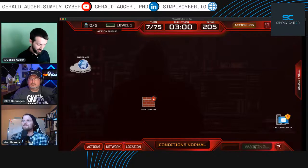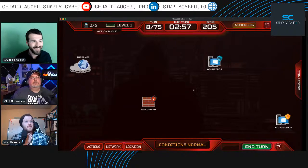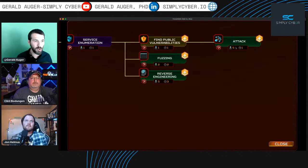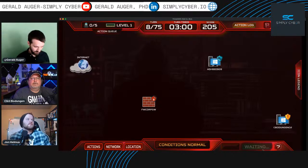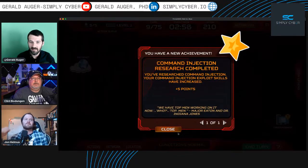Let's commit the turn and end it. Now the host is back online. Rather than spending time looking around, when our turn comes we're going to blow all resources on an attack. Clint clarifies: the attack targets a specific host — you pick the vulnerability, the host, and the objective. Let's end the turn. Command injection research completed — we're getting skilled up!